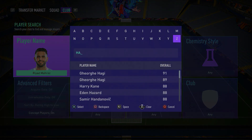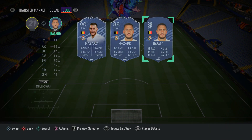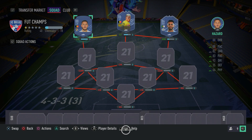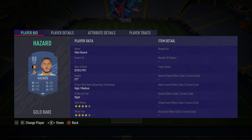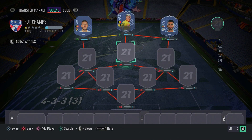In the left wing position, we have another Belgian - actually Hazard's brother, Eden Hazard. I don't know why not many people use Hazard; I can't remember the last time I came up against him in FUT Champions. I think he's an underrated card but still very meta. He's got 4-star skill moves, 4-star weak foot, and ridiculously high agility, balance, ball control, dribbling, and composure. His finishing is good and he's got pace. These are the players you want in attack because they are the most meta and fit the way the game is meant to be played. Make sure you guys go ahead and pick up Eden Hazard.